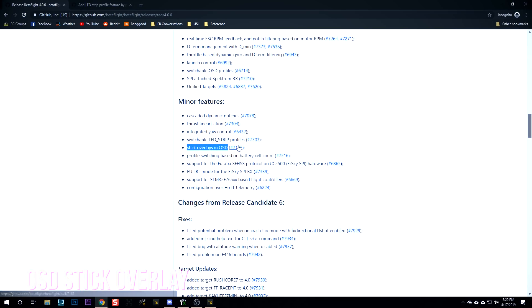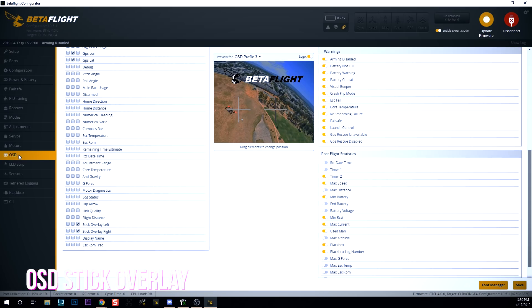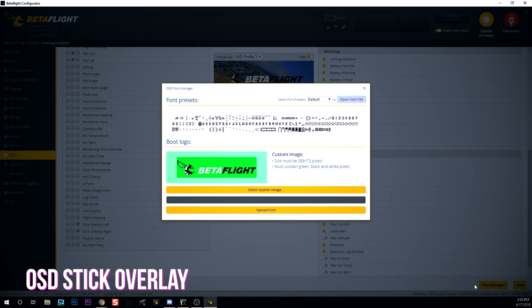Stick overlays in OSD — I don't call this a minor feature, this is super exciting. Here in the OSD tab you have the ability to enable stick overlay left and stick overlay right. A real live stick overlay right in your DVR — no black box recording needed. This is something that until now only the BrainFPV Radix could do because it has a graphical OSD. But the Betaflight devs managed to implement it with character-based OSD on any Betaflight flight controller. In order to use this feature you'll need to upload a new font file via the OSD tab's font manager — just hit upload font to upload the new default font, which has new characters used to implement this function.